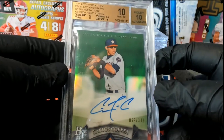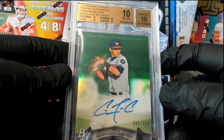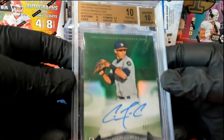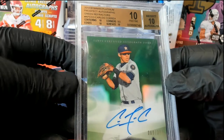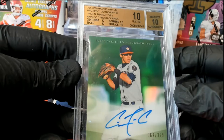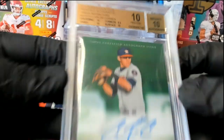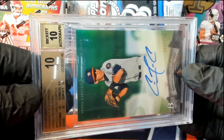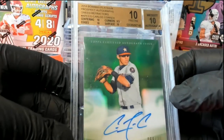Look at that — Carlos Correa! 2004 Bowman Platinum Prospect, BGS 10 Pristine, number 69 of 399. That card is smoking. Half a click from a black label, by the way. Almost made it — corners. Almost made black label. 10 out of 10. Huge. Carlos Correa.